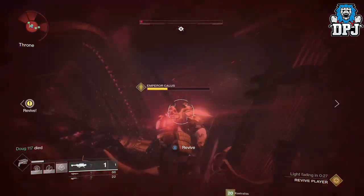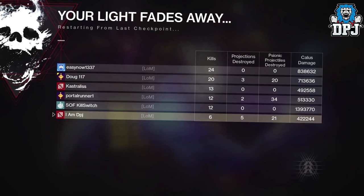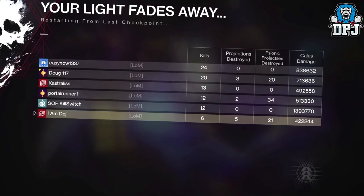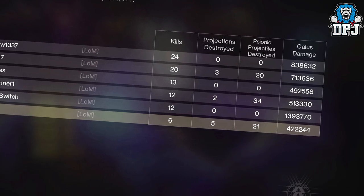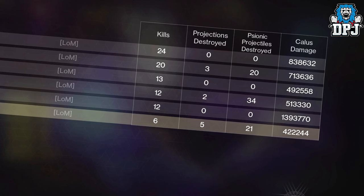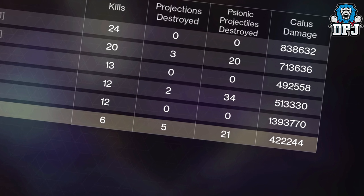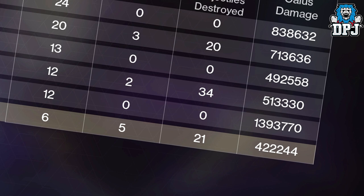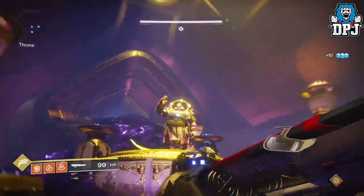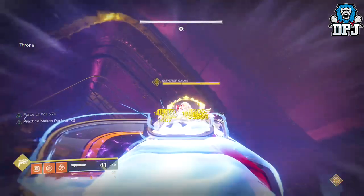On screen now you can see his damage stats towards Kallus — 1.4 million — and that's nowhere near the highest I've seen; I've seen almost 1.8 million, close to 2 million damage per stage, which is absolutely ludicrous. Before anyone comes at me about these stats, I was using the Cold Heart which ran out of ammo literally on the first platform — this is why I need the Sweet Business in my life. Also, a full team running the Merciless would do great damage, but I doubt you can pair that with a kinetic or energy weapon that can match what the Sweet Business is capable of.